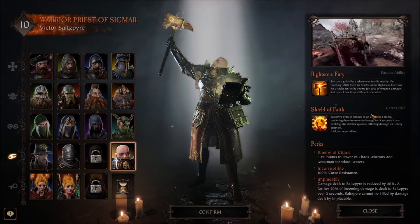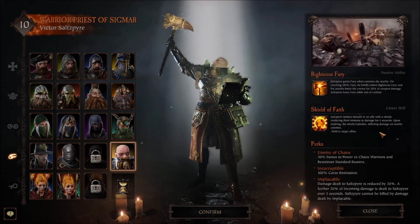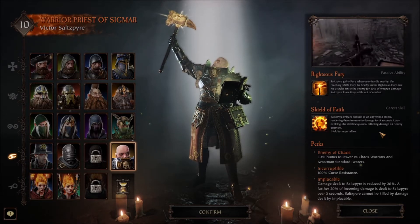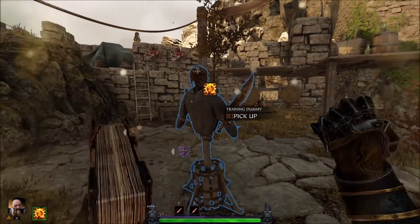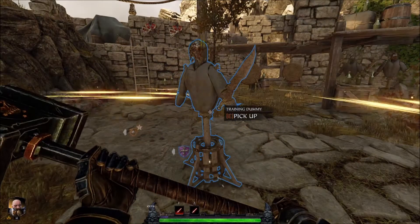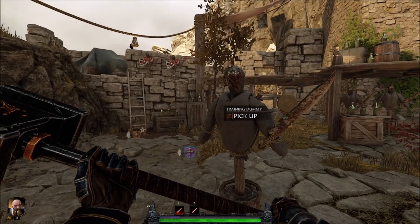He's also got the Shield of Faith career skill. Basically, he creates on himself or an ally a shield, rendering them immune to damage for 5 seconds. Upon expiring, the shield explodes, inflicting damage on nearby enemies. Hold to target allies. I'll just go ahead and activate it — there's the shield, I'm sort of invulnerable, and bam, it just sort of exploded. You can see the training dummy is receiving some damage.